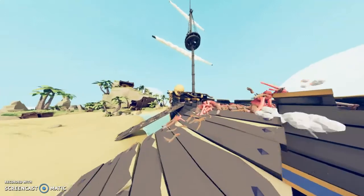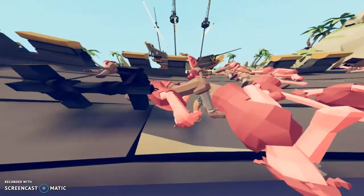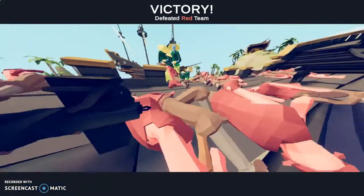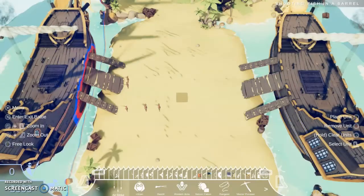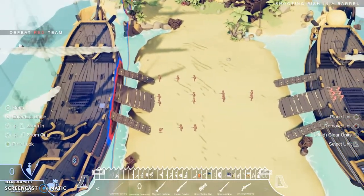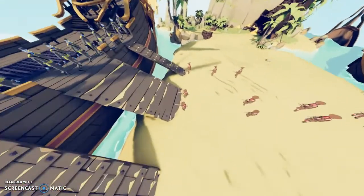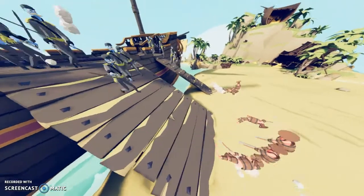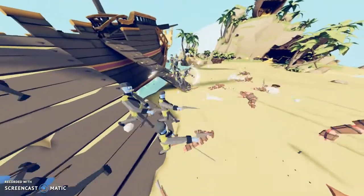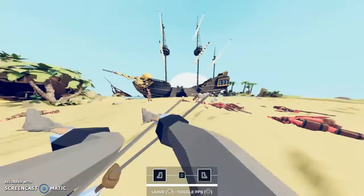They can't even get off the ship without being pumped full of lead — they're all falling. Shooting fish in a barrel. This is where it'll get annoying because they're basically immune to projectiles. The Confederate commanders have swords but don't really use them unless they get really close.